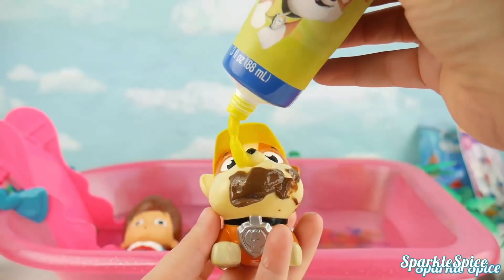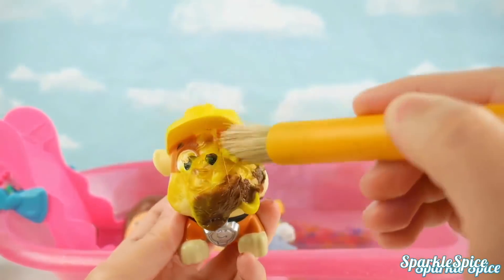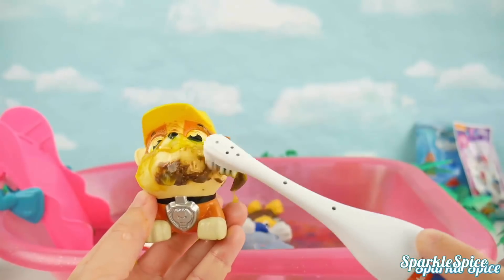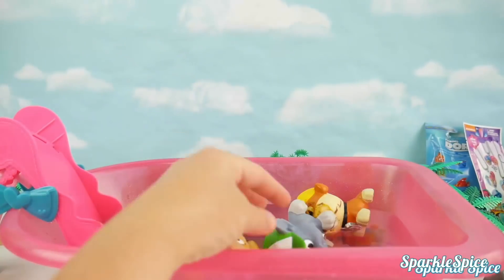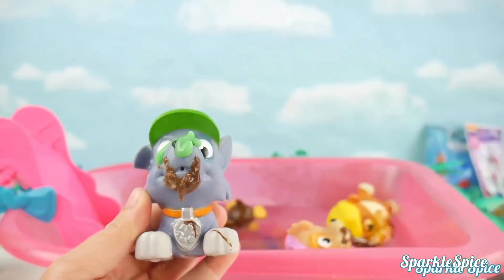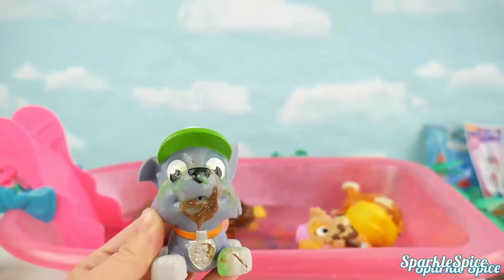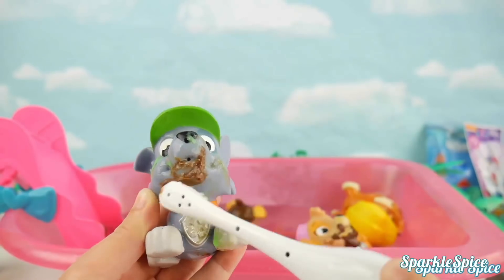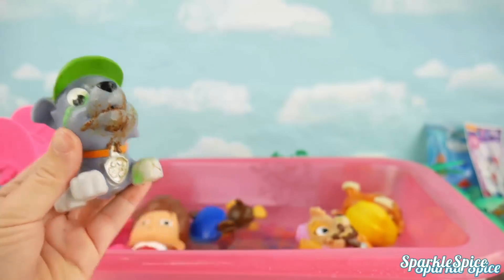Alright Rubble, time to see if we can get that chocolate off your face with your yellow bath paint! Let's try to rub it all in and loosen up the chocolate. Let's use this toothbrush to get some of that chocolate off your face — hold still while I clean it up! That's helping! Hop in so you can rinse off! Alright Rocky, your turn to get all cleaned up — I've got your green bath paint! Right on your little nose. Let's spread it all around to loosen up that chocolate. Let's get that badge too — nice and polished! Can I go down the slide? Sure Rocky — here you go! Woo!